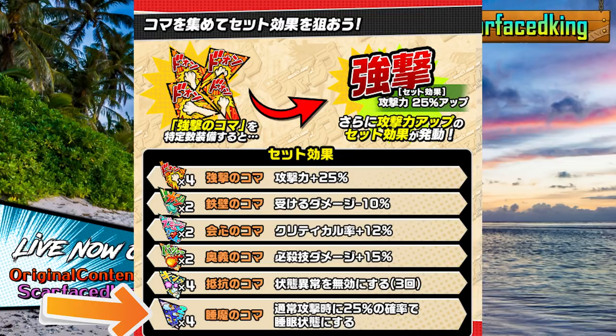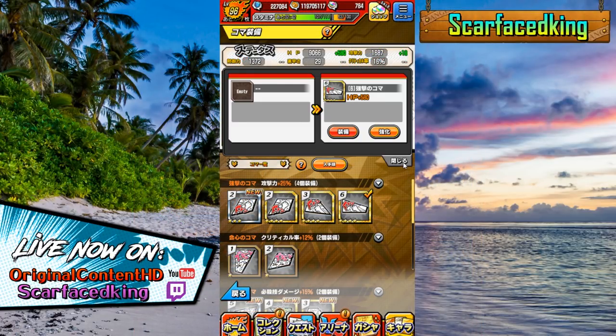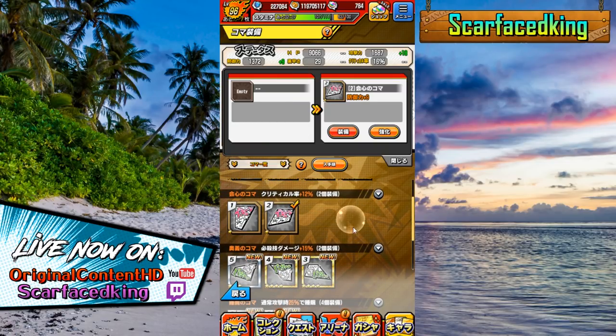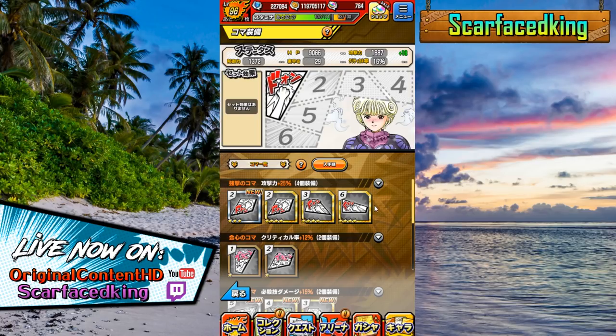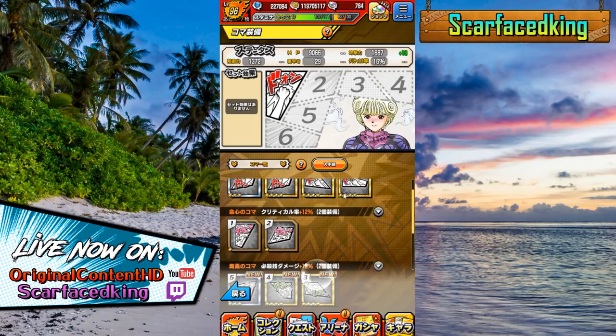Out of those six sets, there are various different ways you could look at building. For instance, you could put a number two, number three, and number six on, and then you'd have the four-piece Strong Blow. Then put maybe a one and a two and you'd have the Satisfaction bonus. It should be noted that the rarity doesn't matter for getting the set bonus, but the overall stat bonuses you get from having higher rarity Koma will be a lot higher, so it's worth trying to get the high rarity ones.